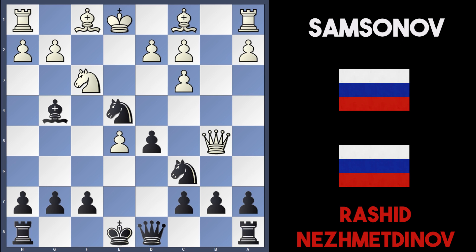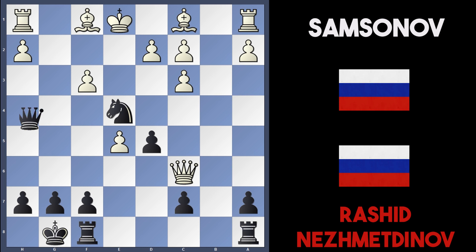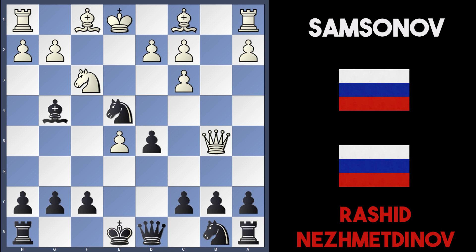Samsonov played queen to b5 with check, and there are interesting variations. Black can play knight to c6 — if queen takes b7, black can actually castle. If white captures with queen takes c6, black takes on f3; if g-takes f3, queen h4 check, king d1, and knight to f2, forking king and rook. After king to e2, knight takes h1 and black wins the exchange with a much better position, probably threatening queen takes h2. After bishop takes f3 though, the best move for white is h4, stopping queen h4, and even with equal material black has a better position.